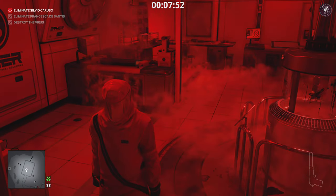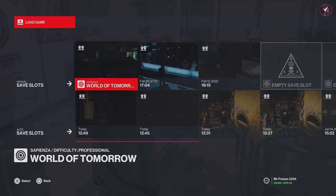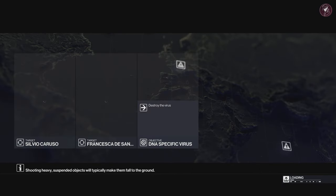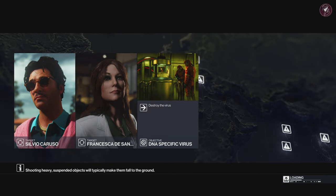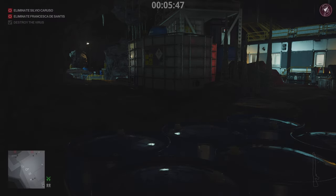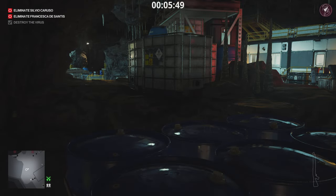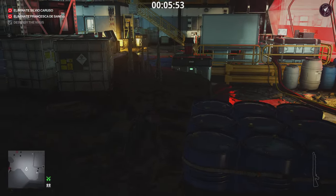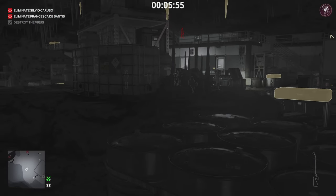Once that challenge is completed, reload the save we made earlier. This takes us back to the point where Francesca was just entering the cave underground. To get the Caving In challenge, we need to take Francesca out with a stalactite. Unfortunately she only walks under one stalactite, which is right there in the middle of the screen.